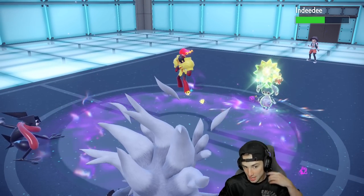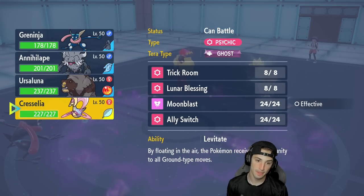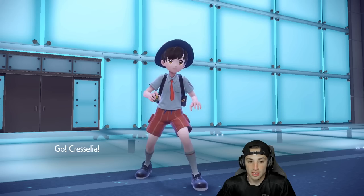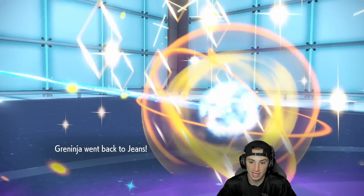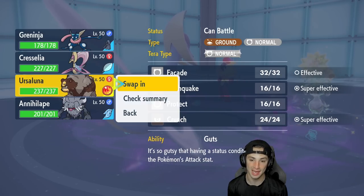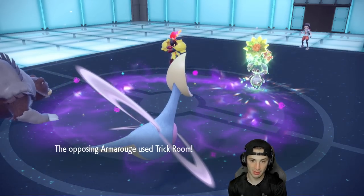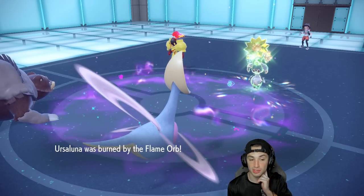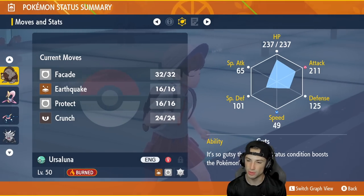I should be able to finish off Armarouge now. Do I go Cresselia or Ursaluna? Cresselia's a bit bulkier, but I still feel they're going for Trick Room — there's going to be a turn out here. We've got our two strong Pokemon in the back end; we can waste some Trick Room turns. I'm fully convinced they're popping Trick Room. Trick Room comes out — now Ursaluna is in, and it might be slower than Armarouge, triggering Guts right away, which is huge.